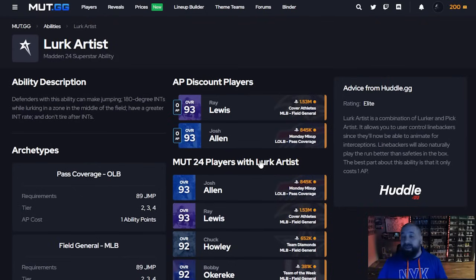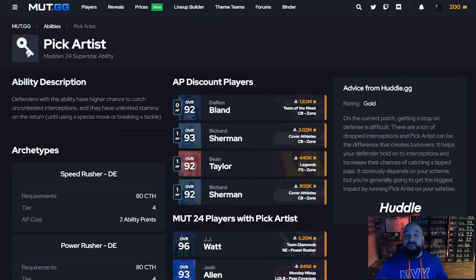A lot of people would run sub linebackers and put safeties out there as their users because safeties would get jumping animations for interceptions — and that's not only when controlled by a human, but also with the CPU. Lurk Artist gives linebackers those jumping animations, and when the ball is tipped it lights up and you get the Pick Artist side of it as well. Two players get it for zero AP: Ray Lewis and Josh Allen — very expensive cards. Otherwise, pretty much anybody who can equip it gets it for one AP.